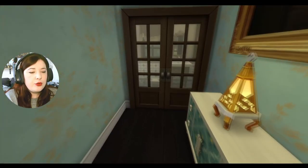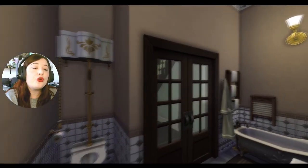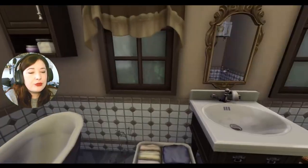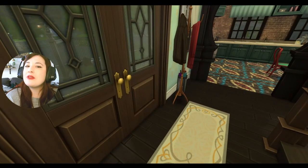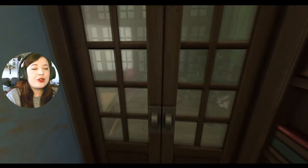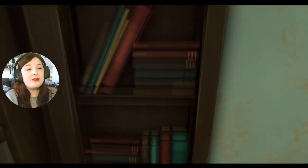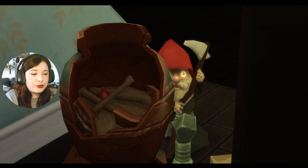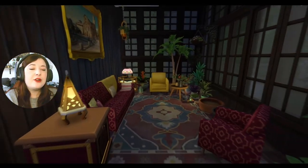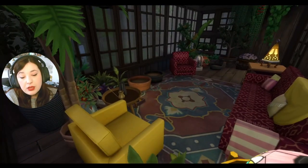Dans l'entrée, une salle d'eau avec baignoire et toilette. D'ailleurs mes rideaux ont sauté — pendant la construction, c'était épique : un meuble, une fenêtre, une porte sautaient tout le temps. Même en construction, la maison était déjà hantée ! Il y a bien une porte cachée sous l'escalier. Elle cache un peu de bric-à-brac avec un gnome fantôme et un autre qui veut voler votre âme. Dernière pièce du rez-de-chaussée et ma préférée : le jardin d'hiver, entièrement vitré avec un toit semi-ouvert et énormément de plantes. Moi je pourrais y vivre tranquillement — mettez-y un PC et la fibre, je vis très bien dans cette pièce.